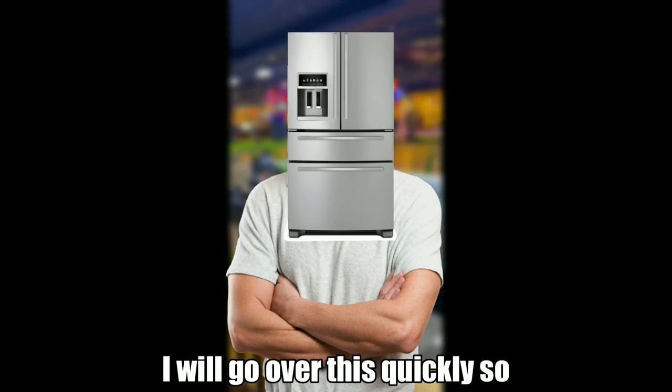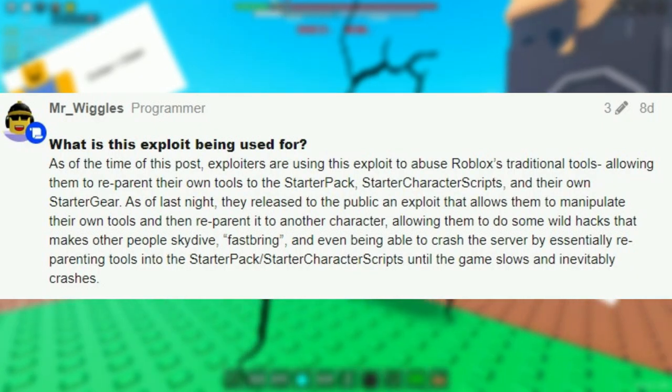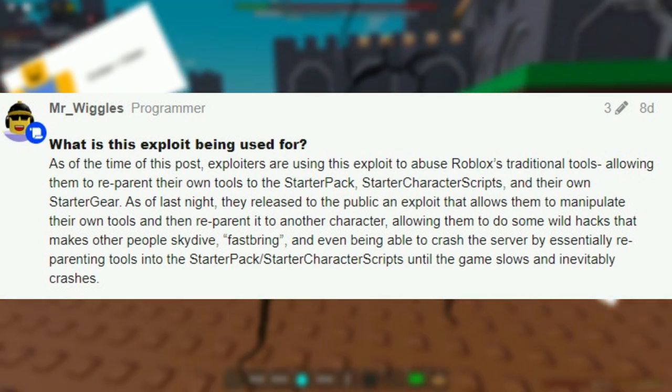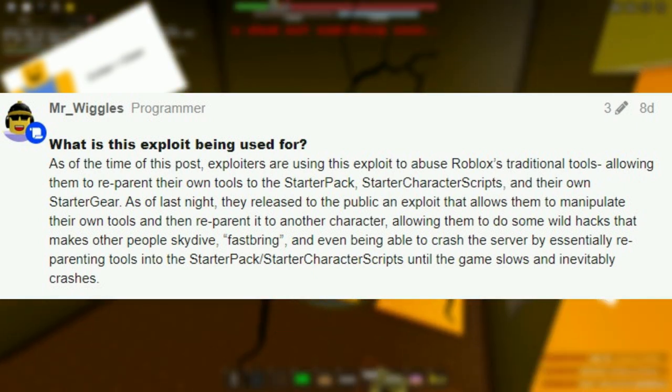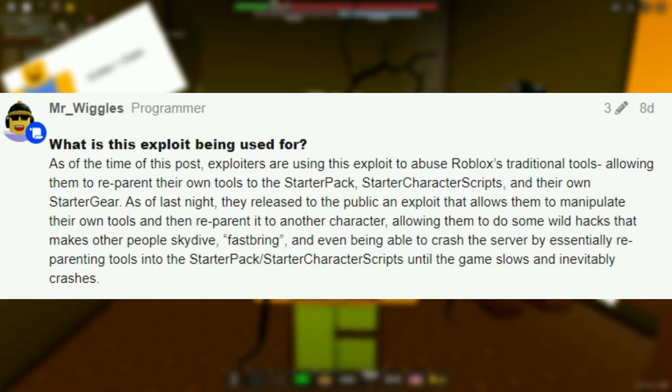I will go over this quickly so please slow the video down if you need to. As of the time of this post, exploiters are using this exploit to abuse Roblox's traditional tools, allowing them to re-parent their own tools to the starter pack, starter character scripts, and their own starter gear. They released to the public an exploit that allows them to manipulate their own tools and re-parent it to another character, allowing them to do wild hacks that make other people skydive, fast ring, and even crash the server by re-parenting tools into the starter pack slash starter character scripts until the game slows and inevitably crashes.